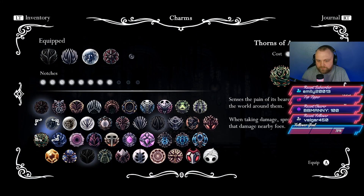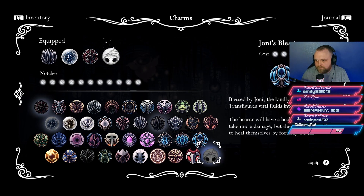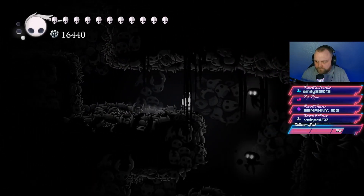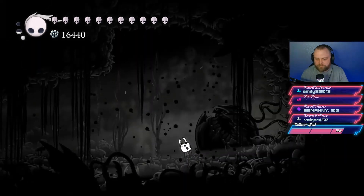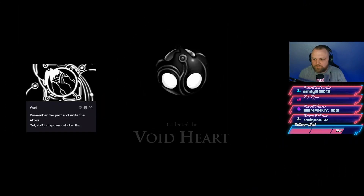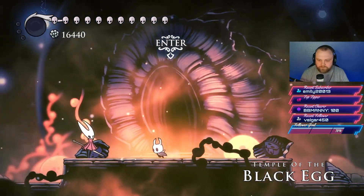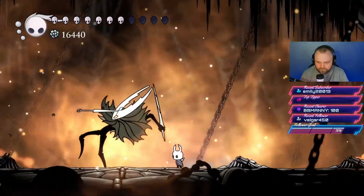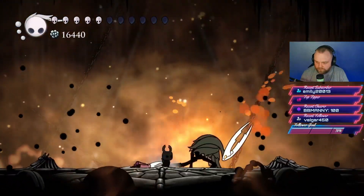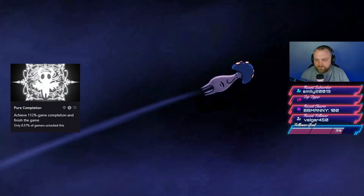To finalize the run, we collect the Voidheart charm by equipping the Kingsoul charm and reaching a specific area of the Abyss. The ground opens into a maze-like section; follow around until you find an object to hit with the Dream Nail. A cutscene plays, you are buried under bodies, make your way to the top, and the Void Heart charm is yours along with its achievement. Then we defeat the Hollow Knight a few more times — with Hornet joining to help — to earn three achievements: beating the Hollow Knight with Hornet, achieving 112% completion, and the Mr. Mushroom achievement.